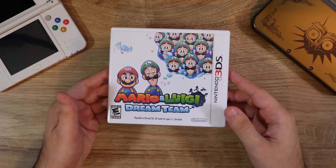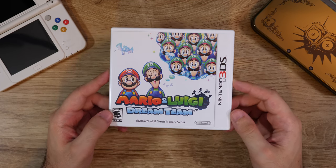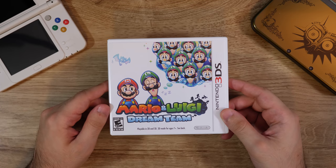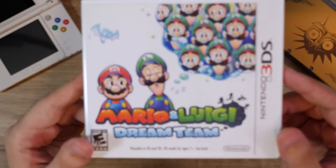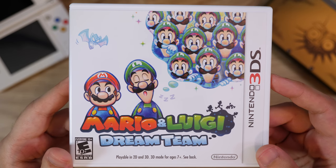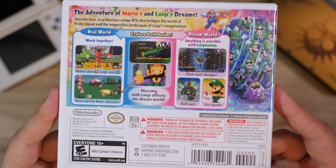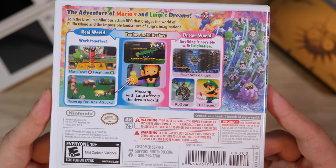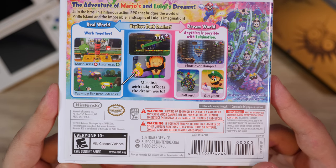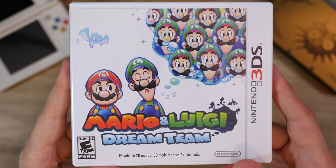Speaking of Dream Team, this is Mario and Luigi Dream Team — I didn't love this game. I thought it was way too tutorial heavy at the beginning; even 8 to 10 hours in I was still getting tutorials. I remember getting so many tutorials and it just didn't feel as fun as some of the older Mario and Luigi games. I feel like these games did go a little bit downhill on the 3DS, but I don't know if that's because they were just pumping them out so fast or what.